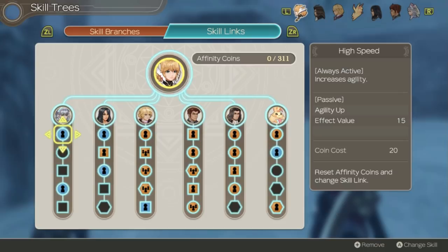High Speed just increases agility by 15, which is very helpful to have on everyone that can use agility. Ether Awareness increases her ether by 25. I didn't really have many better options, and it increases the damage of Final Cross, so I thought it might be useful to have.